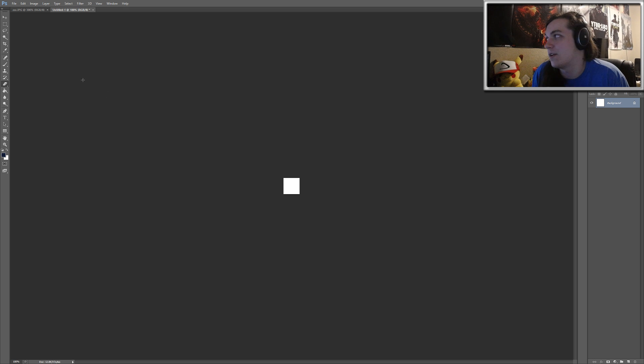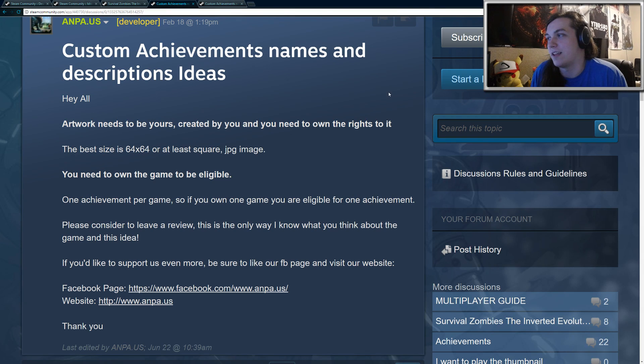You're going to have to either design your own artwork or you can take images off the internet, as long as you edit them in some way. If they're copyrighted, they won't work, and the developer will know that you just took an image off the internet. So make sure you edit it in some way or create your own achievement so that it'll be accepted into the game.